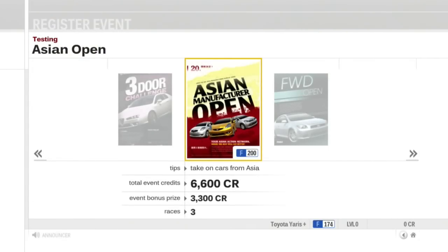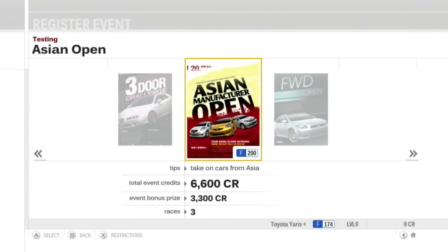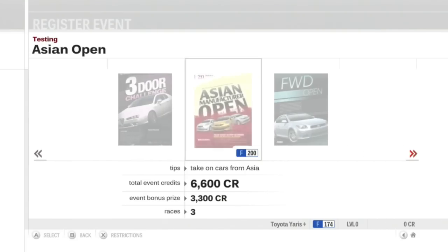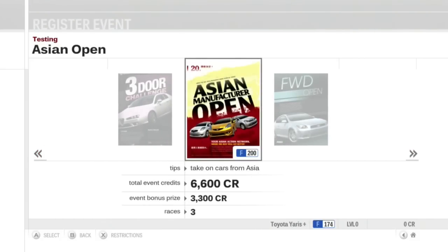The game gives us a choice of three events: the three-door challenge, the Asian Manufacturer Open, and the front-wheel drive open. We're going to do the Asian Manufacturer Open. It's limited to Asian cars, and the bottom right shows the recommended class — F-class, 200 PI — since that's what the AI will be using.